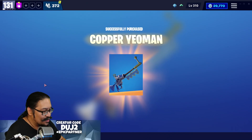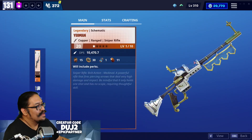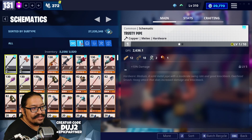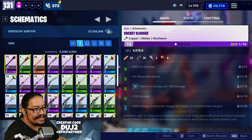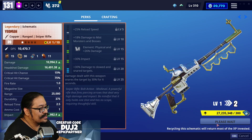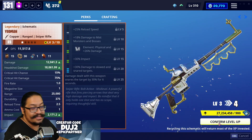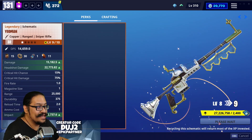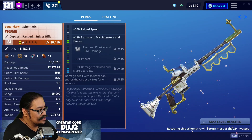Let's go ahead and buy this one right here — the Copper Yeoman. Let's go find it and start working on it. I want to take it up through the evolution stages and show you guys what I'm going to build this one as, as well as compare it with my previous one.